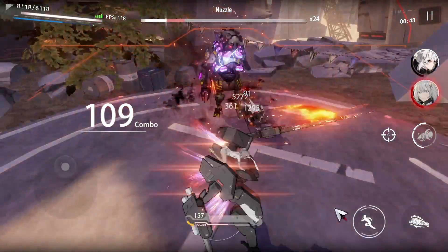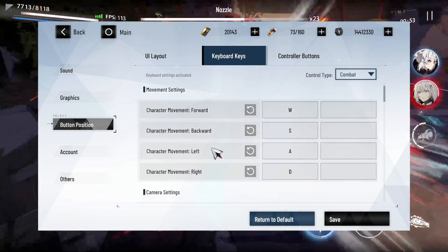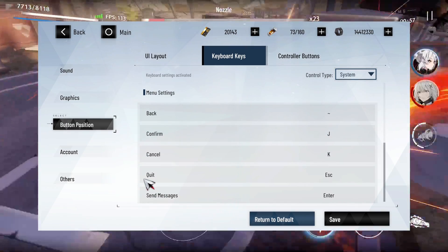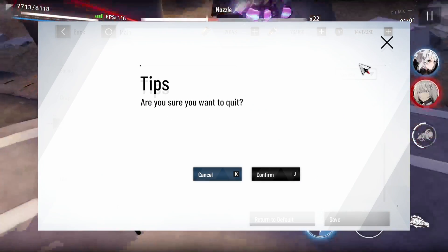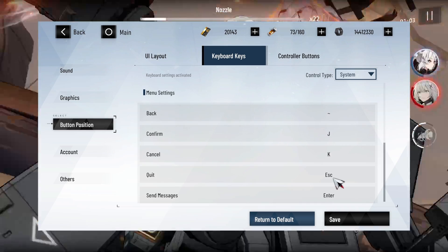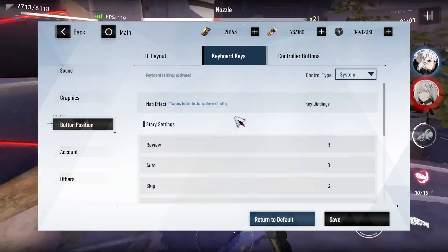There is a bug with the keybinds in the test plan where you can't change the button for quitting the game. I keep pressing escape and quitting because of muscle memory. But Puro is already aware of this issue and they are working on it, so make sure not to make this mistake on the launch of the PC Client in case it doesn't get fixed in time.